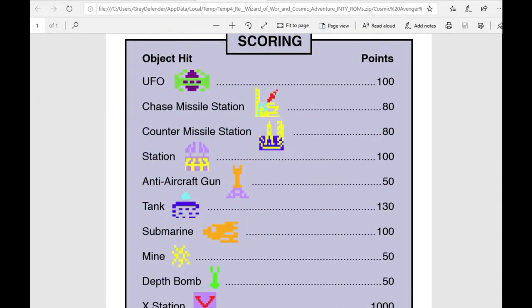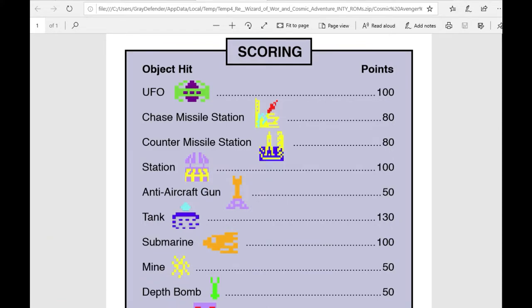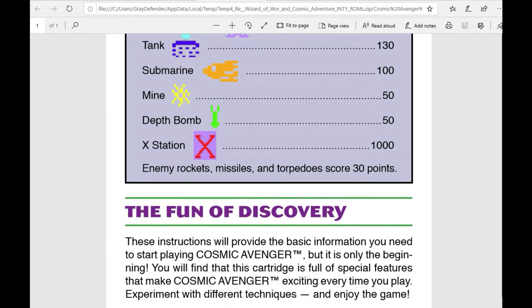The manual describes the scoring for the game as follows: UFOs are worth 100 points; chase missile station 80; counter missile station 80; station 100; anti-aircraft gun 50; tank 130; submarine 100; mine 50; depth bomb 50; X station 1000; enemy rockets, missiles, and torpedoes score 30 points.